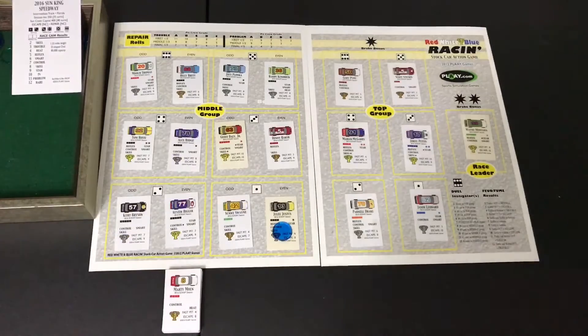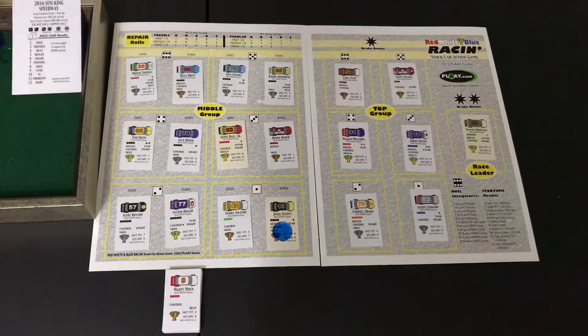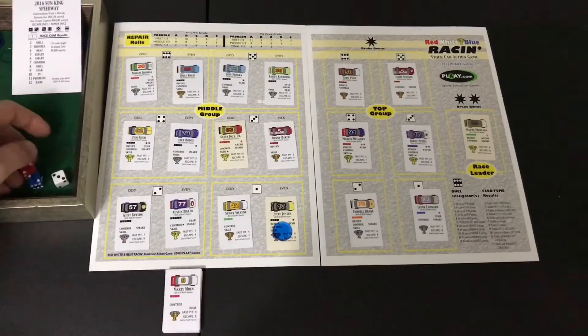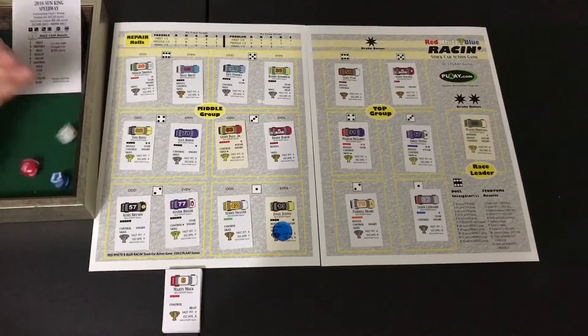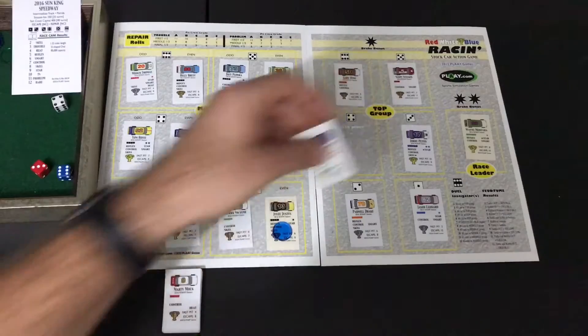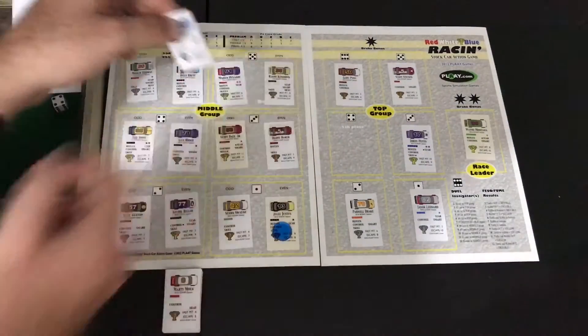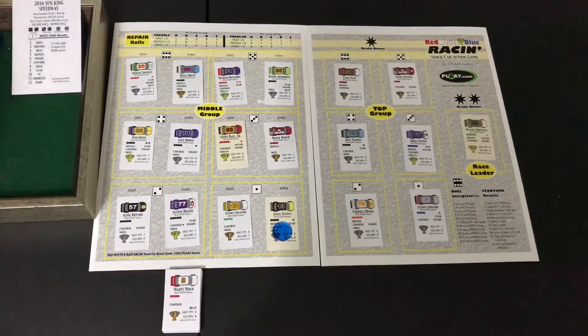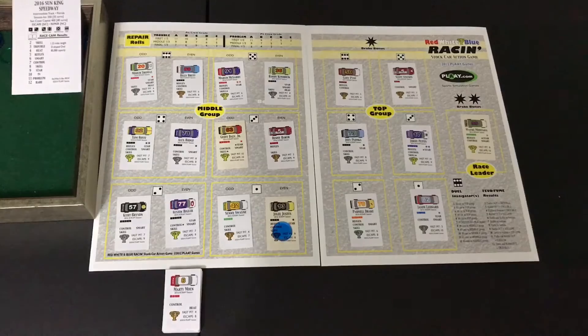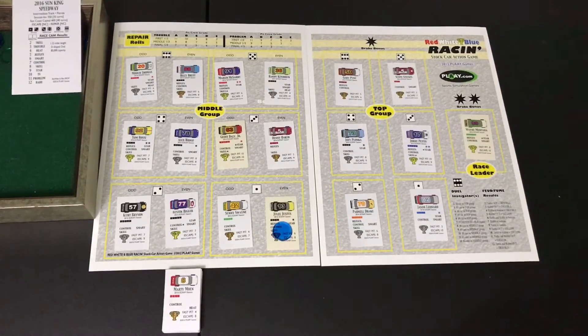Mooch Thomas is first for the skill check — a six red, he failed. Billy Bretton in the 88 car rolls a two, no problem. Goes to the third car and a two — Jordy Pettis defends a two blue, no problem. Joy Plunka — three passes. Fourth car Marlon McGarry rolls a six blue, automatic overtake. Randy Kendrick rolls a four, passes the four. Three goes over and Jordy Pettis handles Randy Kendrick's challenge as well.